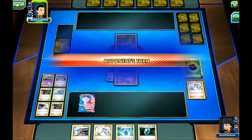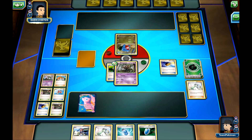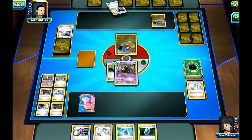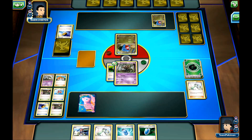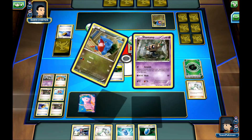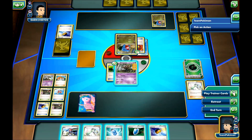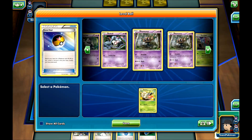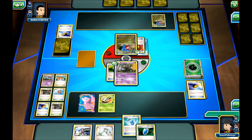We see a Level Ball — Gible. Another Level Ball, and Gabite. Muscle Band, Water Energy, and my opponent does 30 damage. I'll go for the Level Ball, getting a Phantump in play. Then I'll use the Evosoda to evolve into a Trevenant.